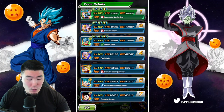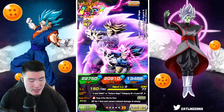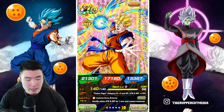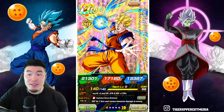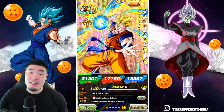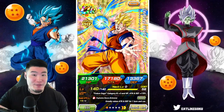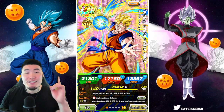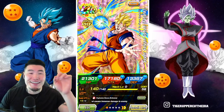As you can see, we do have a rainbow LR Trunks and Vegeta as the friend. My leader is the Biz future Gohan because I don't want to spoil the summoning video from this morning and reveal whether I got the new Trunks and Vegeta. So feel free to go check out that summoning video — I'll put a link somewhere over my head for that.